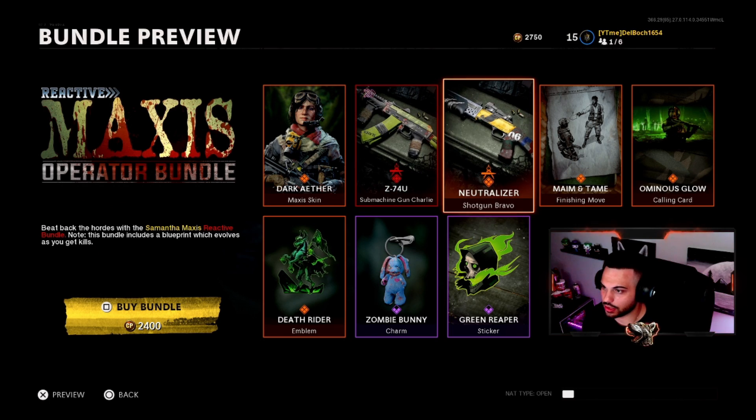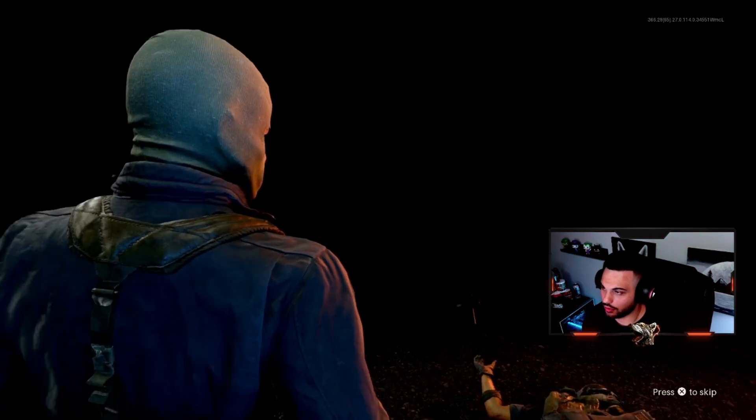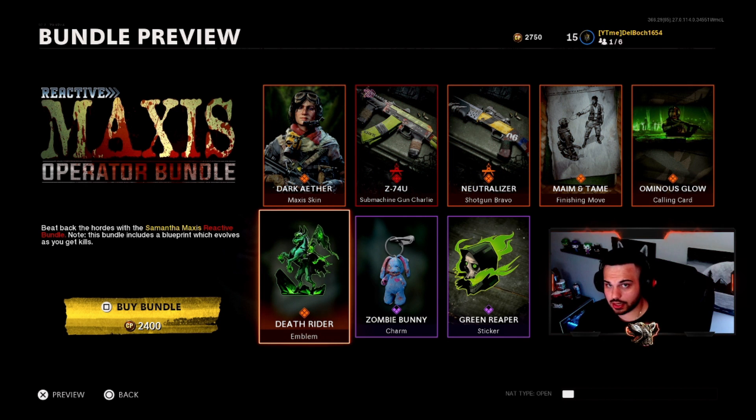For zombies the camo changes at 50, 100, 150, and 200 kills. You're also going to get a new blueprint called Shotgun Bravo, a new finishing move which is pretty brutal, and then a couple of calling cards, emblems, and charms.